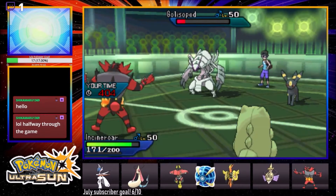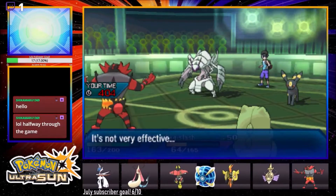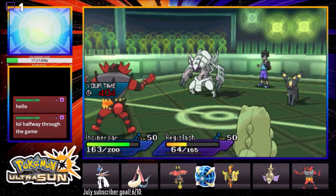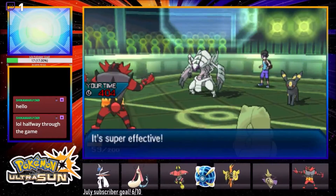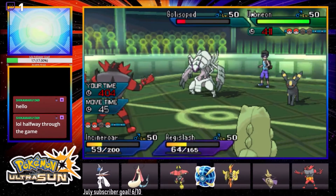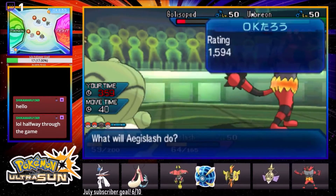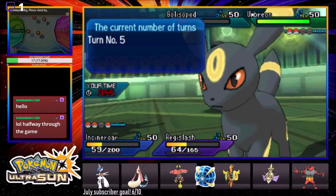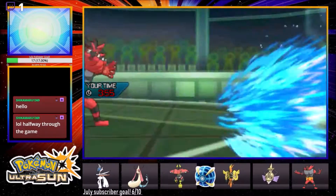Incineroar comes in big with the Flare Blitz - can we just get the KO? Damn, that thing is extra thick! He goes for a Snarl with Umbreon and attacks with Galissapod - it's probably Liquidation on our Incineroar, which is totally fine. We have Mimikyu in the back - Mimikyu can probably grind out this Umbreon. He goes for a Liquidation - he is Intimidated. That's gonna proc our berry. There's the defense drop too.